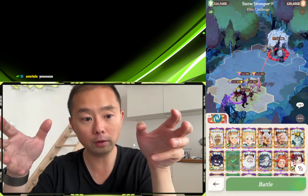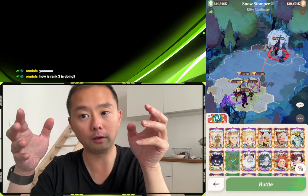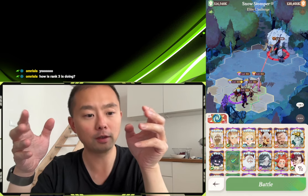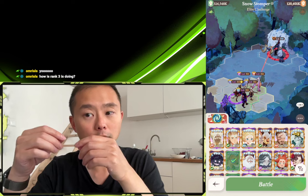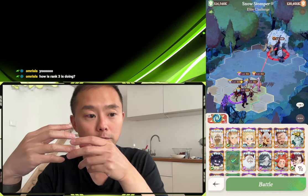She is able to bless all her allies with the blessing of Tidal Strength, which is what allows Cassidy to do magic damage every time one of your blessed allies deals normal attack damage.